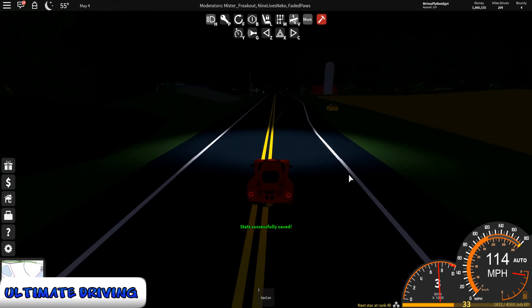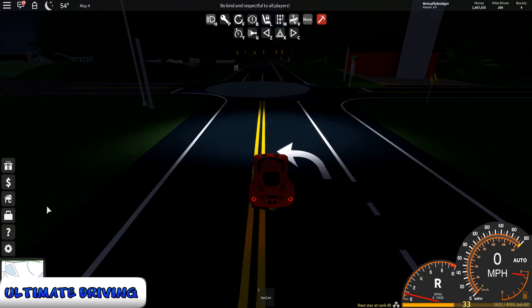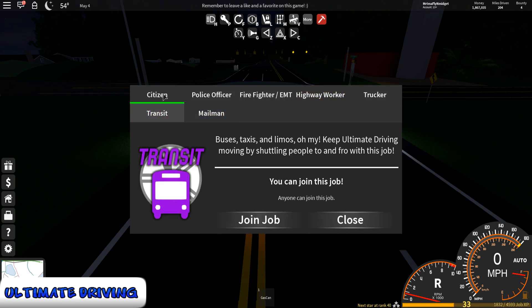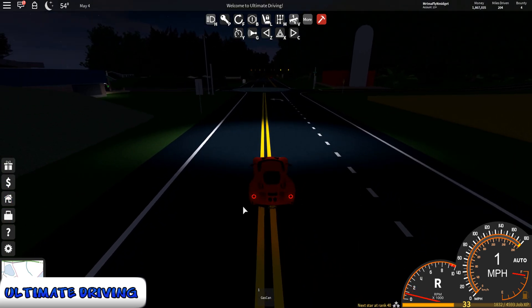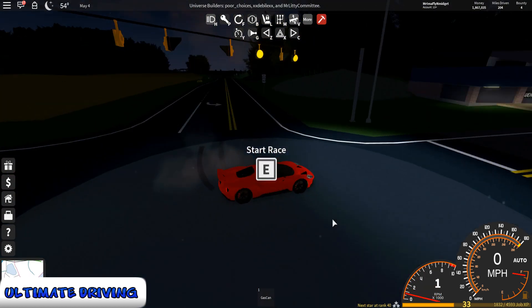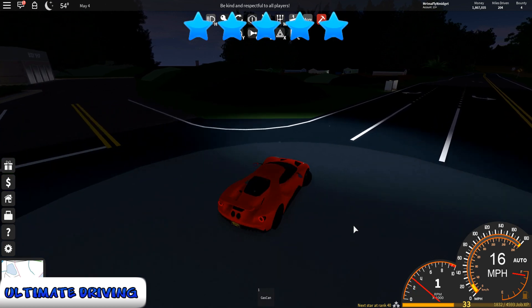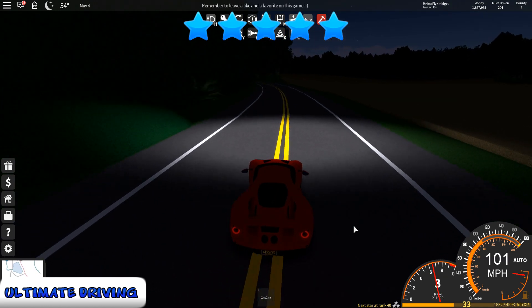In Ultimate Driving there are a plethora of things to do. There is a leveling system and the thing that's even better is that each job has a different leveling system, so you can do a completely different thing and level up a completely different way. This game has all the goodies when it comes to role-playing and you can really just keep doing endless amounts of things. Plus it even just got a new racing feature which allows you to race all along the map. In terms of things to do I have to give it a 5 out of 5 stars.